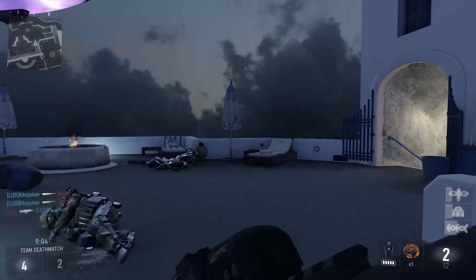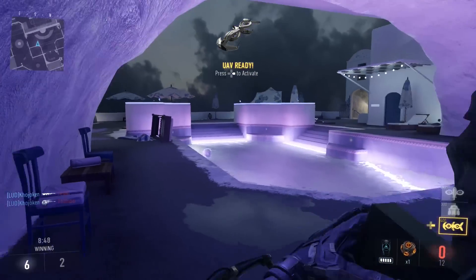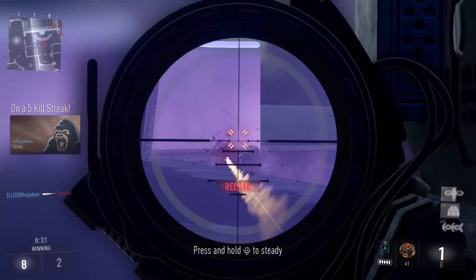Now, it is shoulder mounted, so there's no hip fire. It has 4 ammo, compared to the other M.O.R.S. — or M.O.R.S., whatever it's called — which is bolt action. So it allows you to quick scope a lot faster.